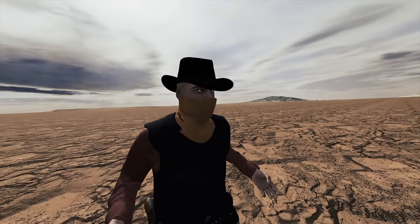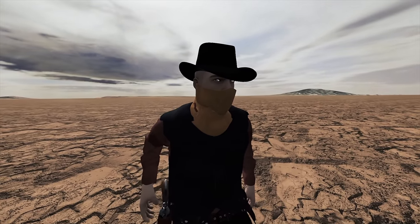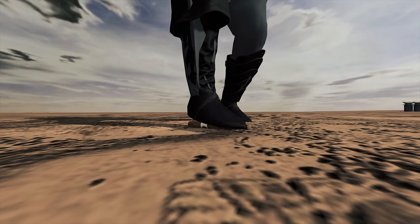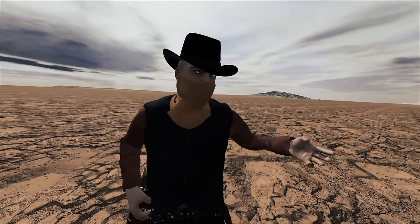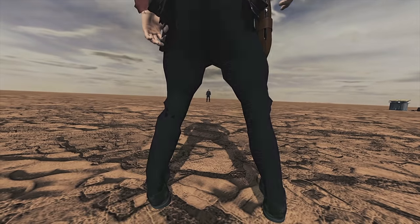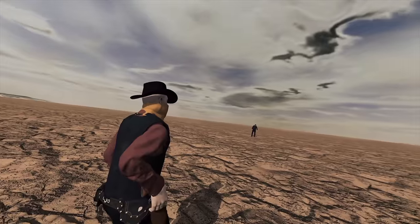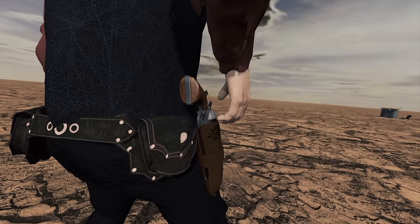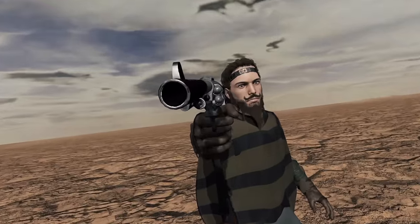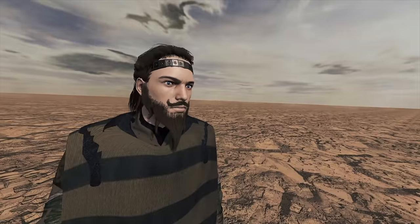Hey, you over there. Yee-haw and what not. Now I know you're not talking to me. I reckon I do be talking right to you. You know the saying — this here wasteland ain't big enough for the two of us. So that's the way it's gonna be, that is, unless you're yellow. Looks like we got ourselves an old fashioned draw. Yee-haw. So long, partner.